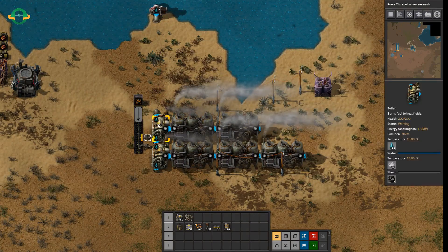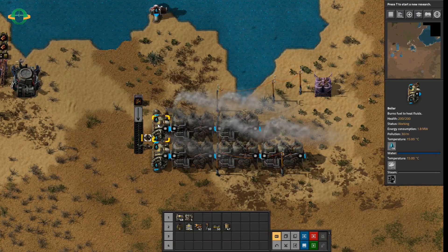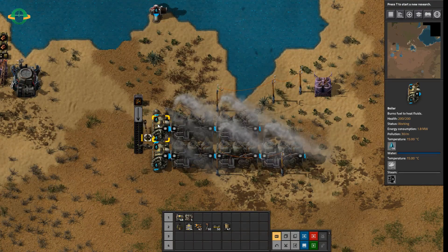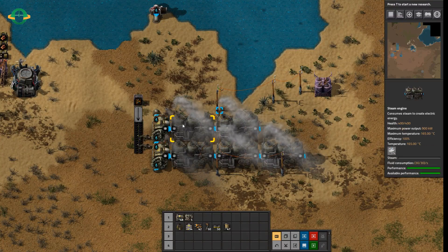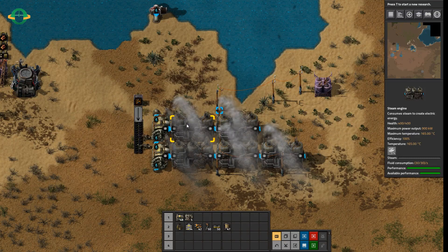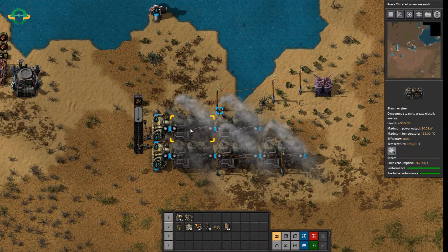When I hover over an item you see on the right there is an info panel, and in there the information says that a boiler consumes 1.8 megawatts of power. That is burning enough coal to produce 1.8 megawatts, and that power is then converted into steam. The steam engine converts that steam into power, and each one puts out 900 kilowatts. Therefore, 1.8 megawatts divided by 900 kilowatts gives you two.